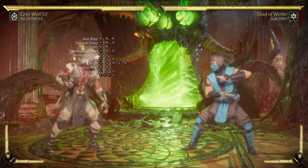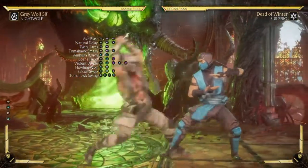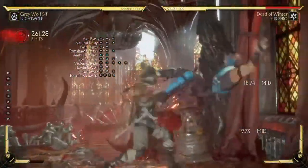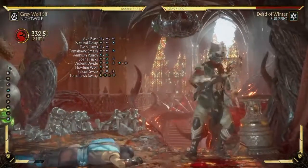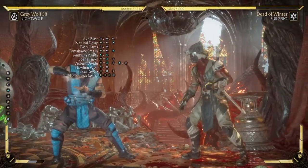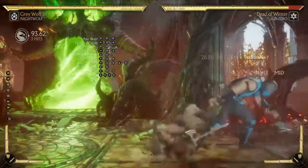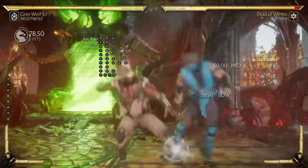Now if you want to get saucy and have clean combos, you can do any combo but end it differently — like this. That's 33% for just one bar, a little extra effort. Same thing works with every other combo.